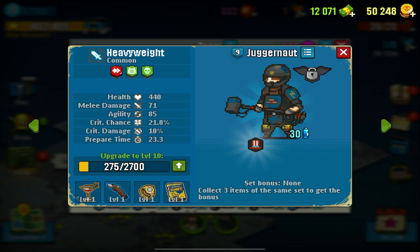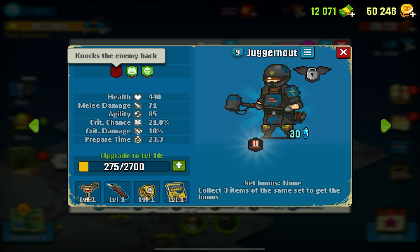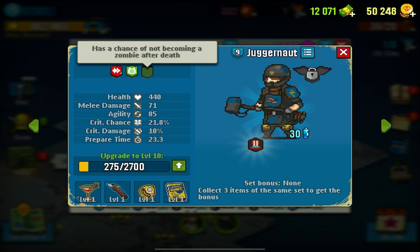I wanted to get this out as soon as possible so you guys can see some gameplay and maybe decide if you want to spend — I think it was 9,000 coins — on this unit. Long story short, this unit is super awesome. He does have three abilities: the first one is he knocks enemies back, he's range resistant — I'm assuming that means bullet resistant — and he has a chance of not becoming a zombie.